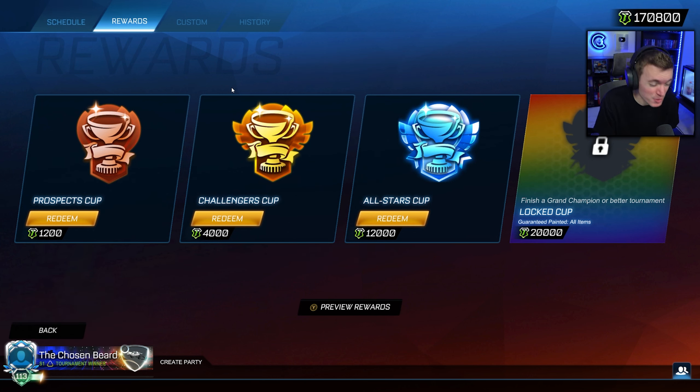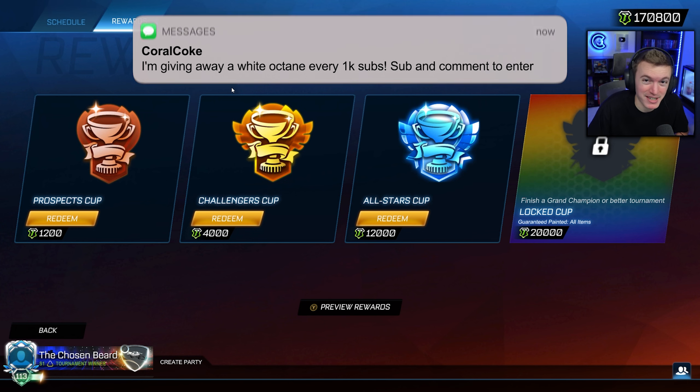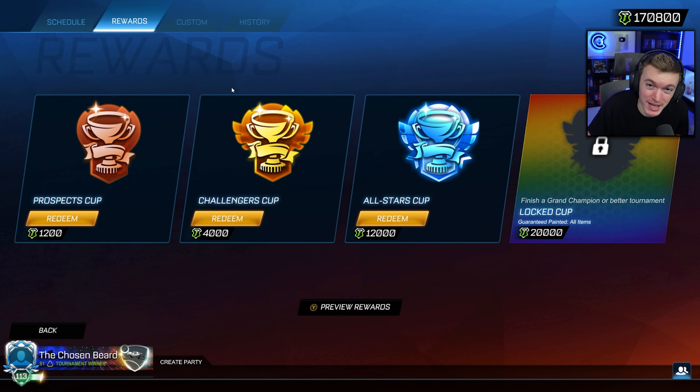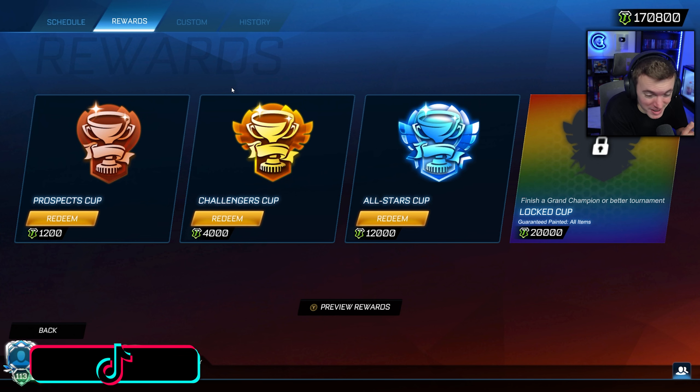If you want a cheaper and faster way to get Rocket League items, head over to RLExchange and use code QuirrellCoke. They have tons of your favorite items to choose from, so you can build the car that you've always wanted. They deliver items to any console insanely fast and have tons of payment methods to choose from. Just use the link in the description to go check it out for yourself.